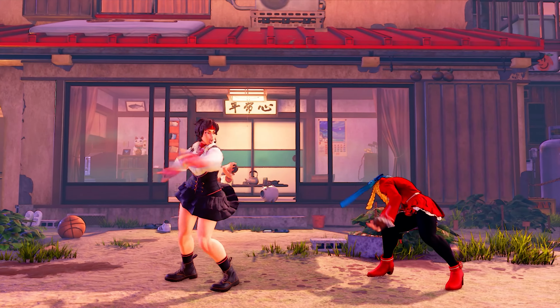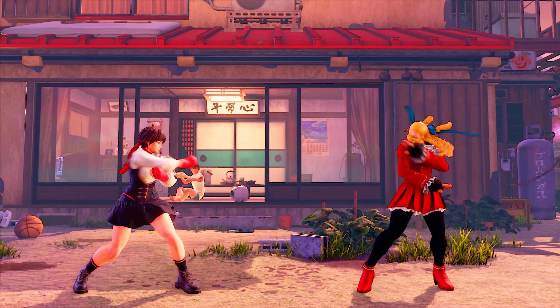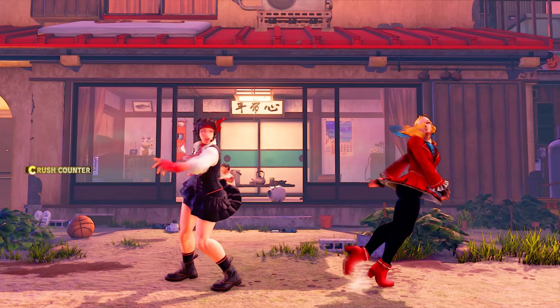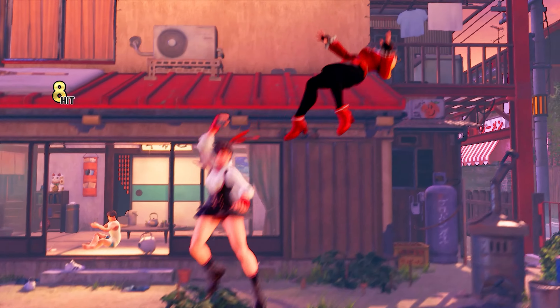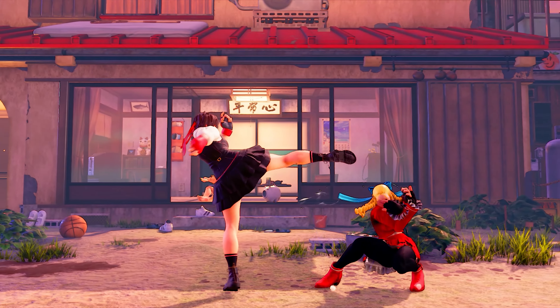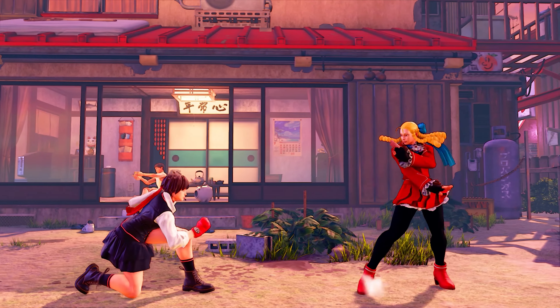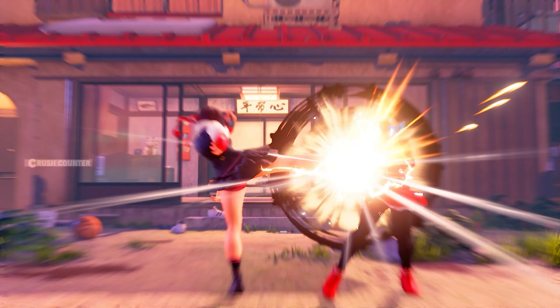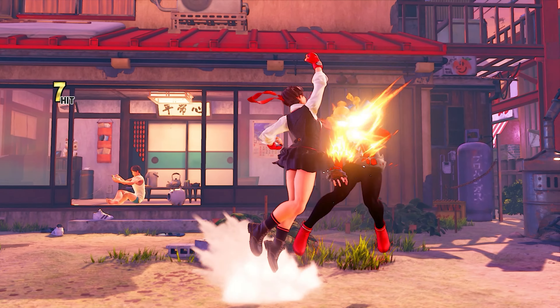Another normal that can cause issues is Sakura's standing heavy kick. This is Sakura's farthest reaching normal and is a dangerous poke which can crush counter. This attack forces the opponent to play outside their ideal range, which allows Sakura to walk into her range and utilize other normals. If standing heavy kick crush counters, then Sakura can dash in and get a small follow-up.